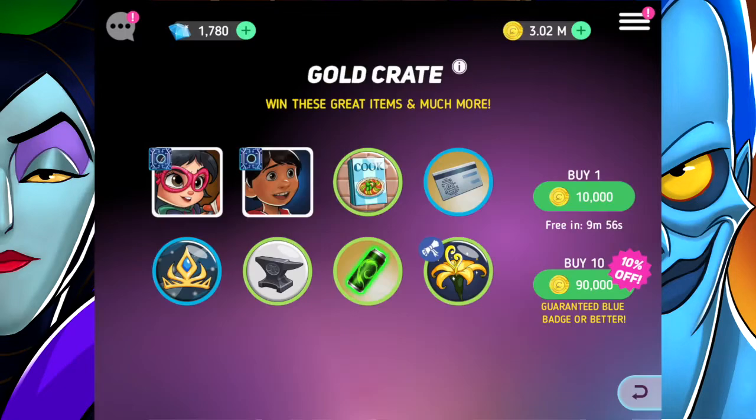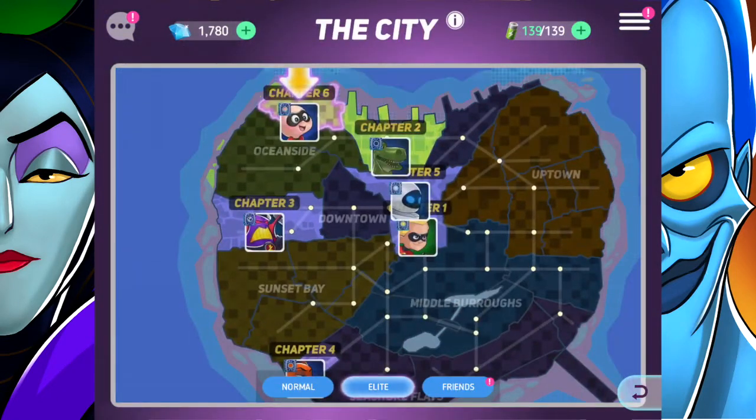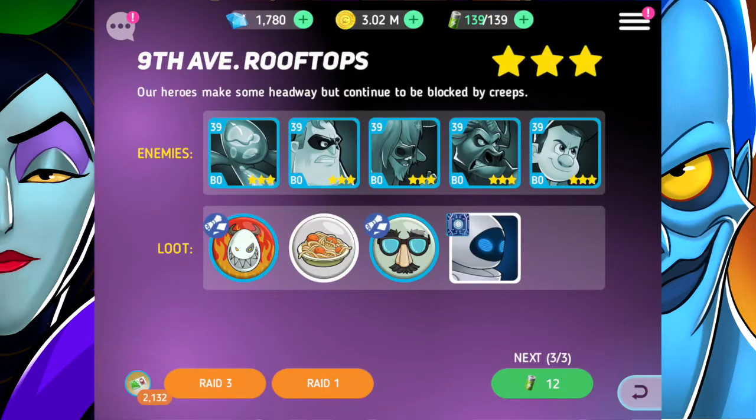From the gold crate we got the Badge of Girth. Let's go into elite mode - Eve's chip is the featured one and we've also got some Stitch chips here. If you saw the last video, you'll know I'm collecting for Stitch and I'm getting super close, so I'm really excited.